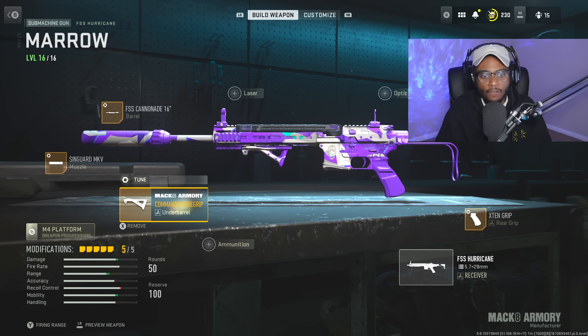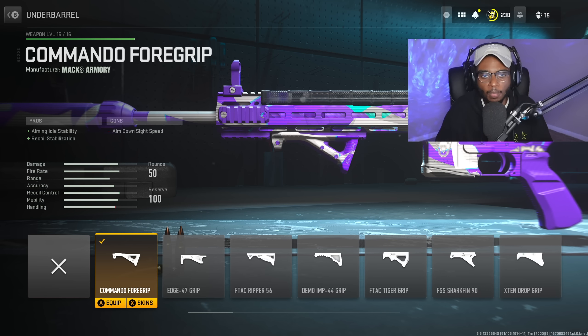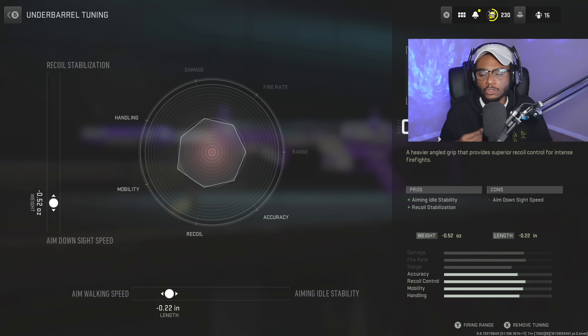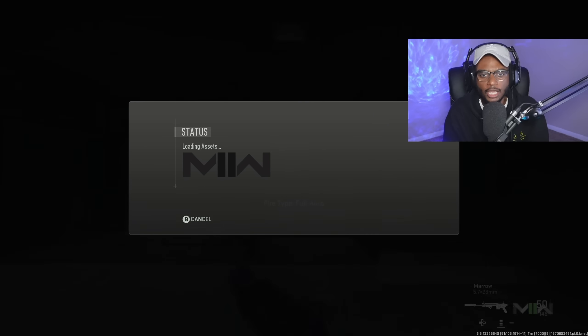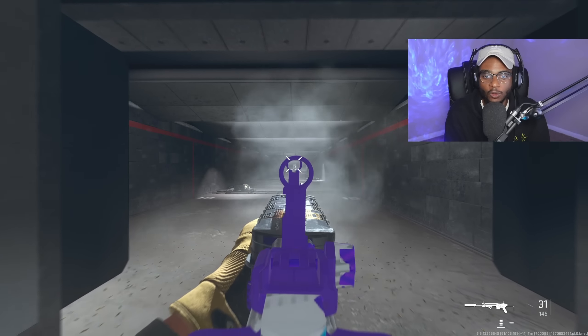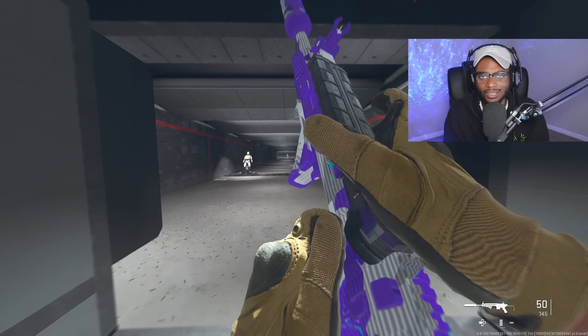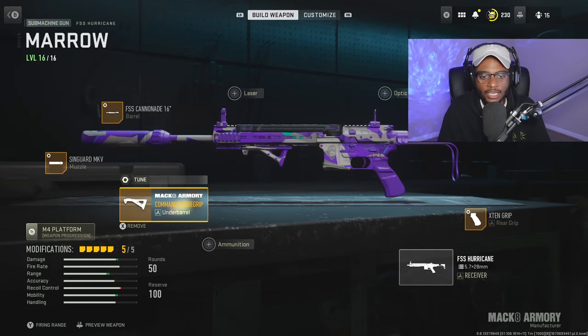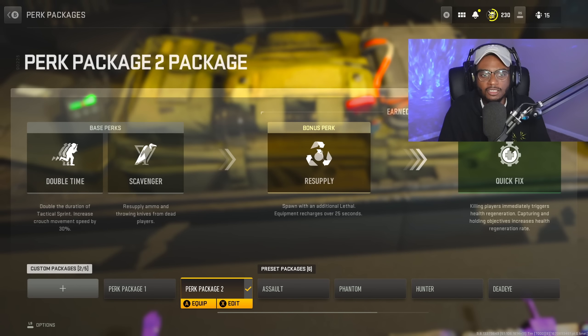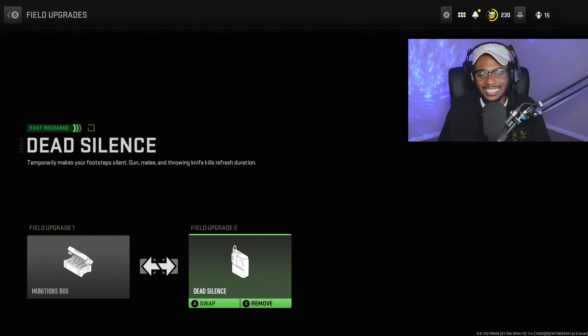Finally, for the underbarrel, we're going with the Commando Foregrip to smooth out recoil and add aiming idle stability. Tune aim walking speed to negative 0.22 and ADS speed to negative 0.52 for close range handling — making this weapon disgusting. Once all attachments are equipped and tuned, the Hurricane has a fast ADS, literally no recoil, and melts even at longer ranges. What other SMG has a 50 round magazine by default and still packs a punch at range? The setup rounds out with combat knife, stun grenade, proximity mine, double time, scavenger, resupply, quick fix, and pro field upgrades — munitions box and dead silence.